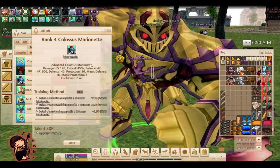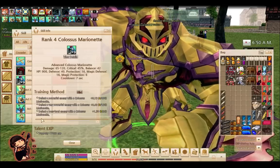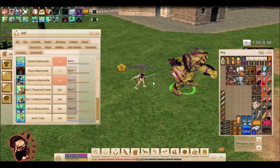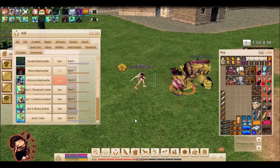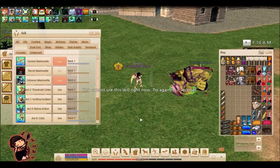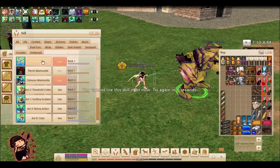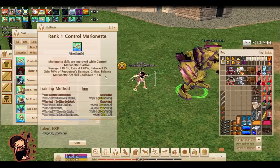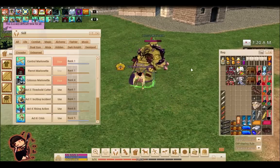Ranking up this skill will increase the damage, critical, balance, HP, defense, protection, magical defense, and magic protection of your Colossus Marionette. If you rank up your Perriot Marionette, it does the same for the Perriot. So Control Marionette is basically like: if I press Control Marionette, I let go of my puppet. Press it again, I hold my puppet. That is basically what Control Marionette does.